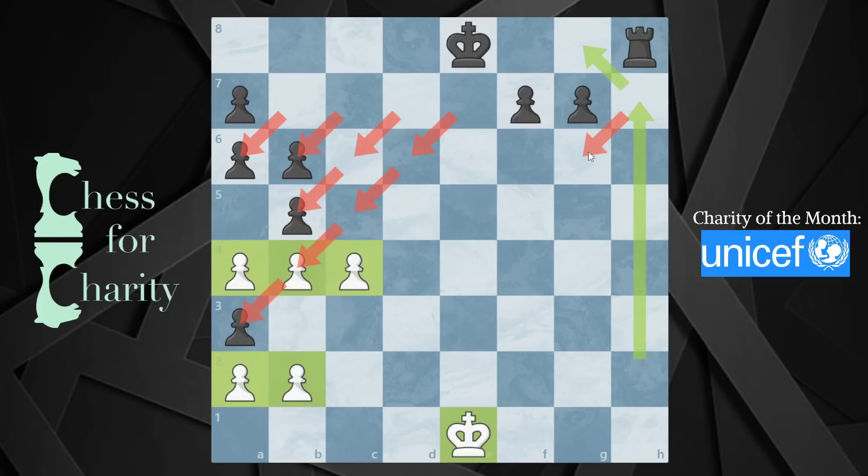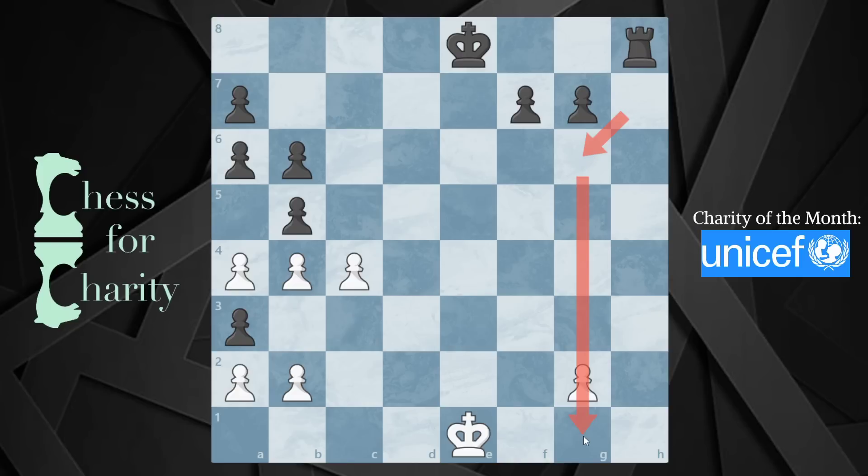What does that tell us? Believe it or not, we're at the end of this puzzle — we actually have the answer. This missing pawn between f2 and g2: if it were on g2, this pawn that just captured would not be able to promote. We need this pawn to be able to promote, which means that the ambiguously placed pawn between f2 and g2 must be on f2. That would allow the h7 pawn to capture on g2, run up the board, and then promote.